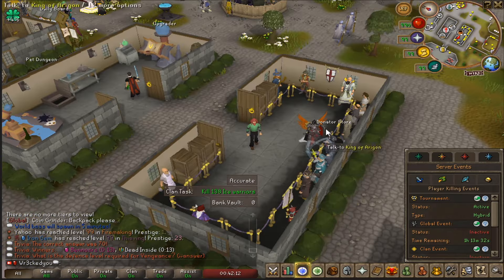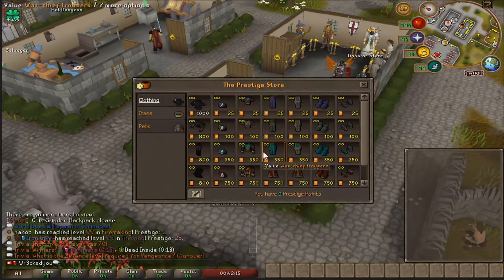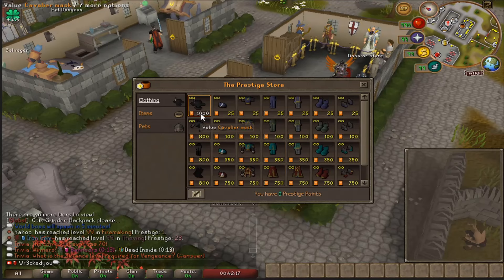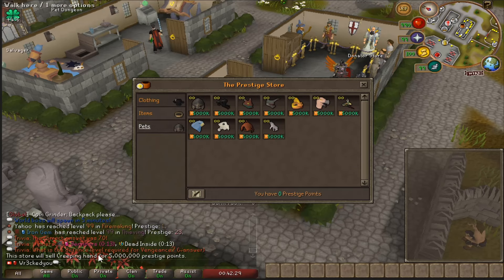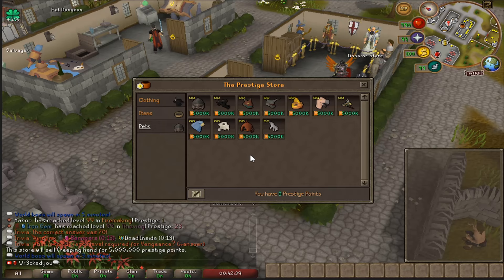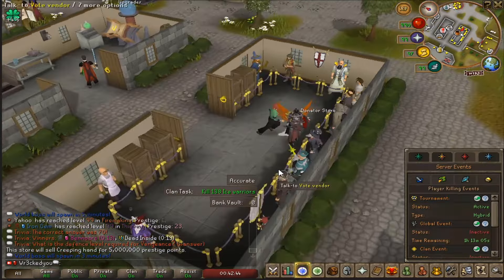At the shops there's a prestige master where you can buy stuff for prestiging — clothing, different items, and pets. You can see players like one who just got 99 in Firemaking prestige one, and another at 99 Thieving prestige 23. Prestige your skills, get points, and spend those points here for certain rewards. There are lots of shops to check out.